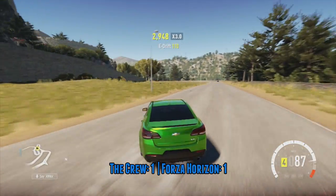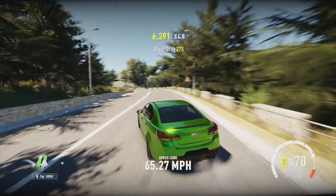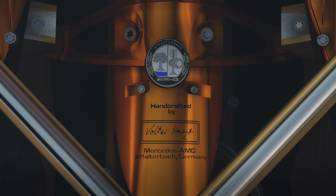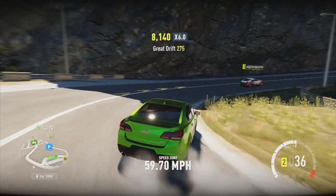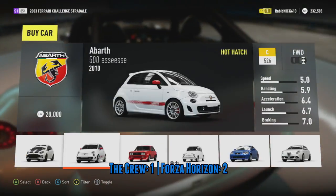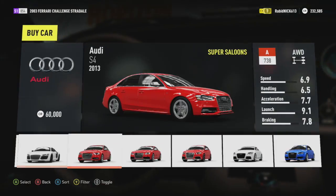Speaking of those finer details, if you want an example of how crazy the level of detail is in Forza Horizon 2, this is a picture of a Pagani Huayra's engine. That is freaking ridiculous. Speaking of the cars, which one has a better car list? I would say I have to give it to Forza Horizon 2. The car list is just so big and so diverse when compared to The Crew, it's crazy.